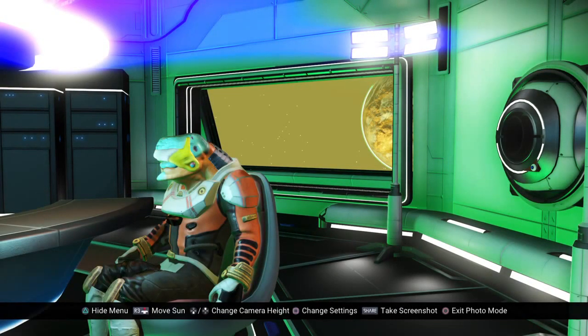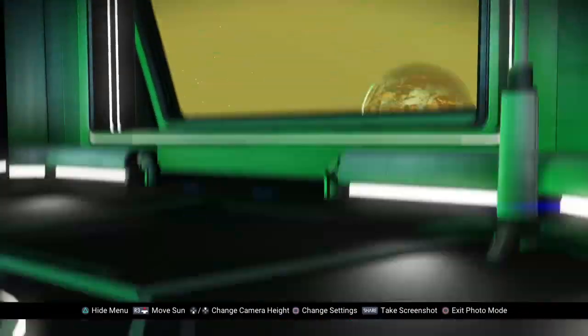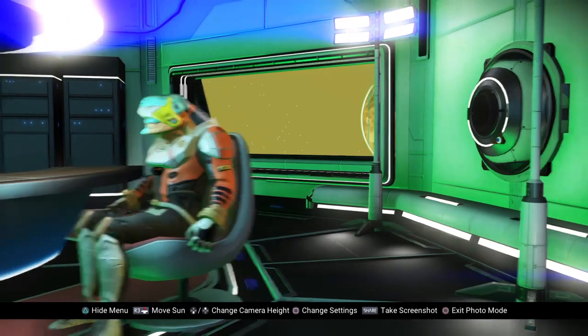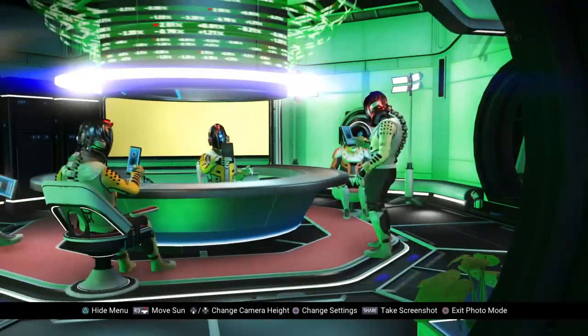Let's see. Triangle to hide menu, R3 to move the sun. What? I didn't see all those. Down and up to change camera height. Can't go very high or low in here. Change settings with square, take screenshot with the share button, circle to exit.